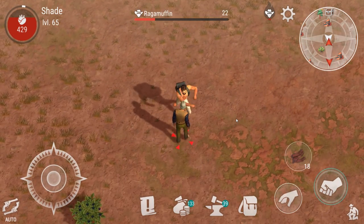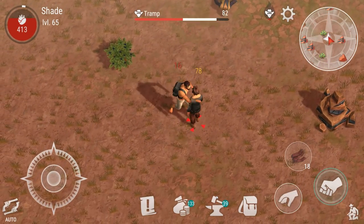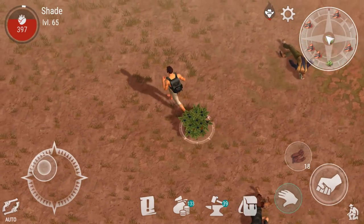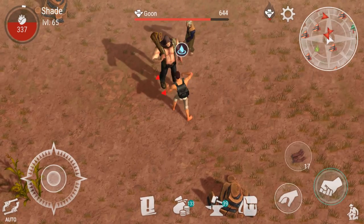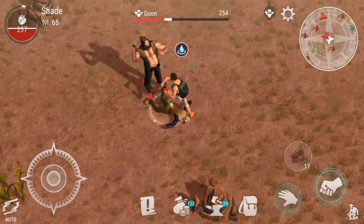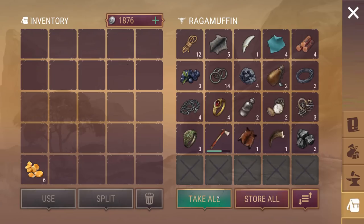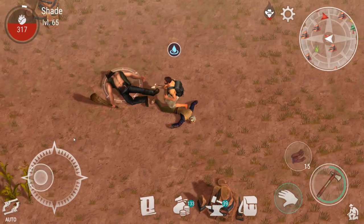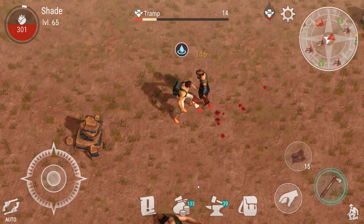I think goons are probably going to be the best way to go for increasing it, because they are essentially the hardest enemy in the game. He is not nice to fight when I haven't got any armor on. We are almost dead. Killing one goon hit it up about as much as all of the other enemies combined. So yeah, they are definitely the way to go.